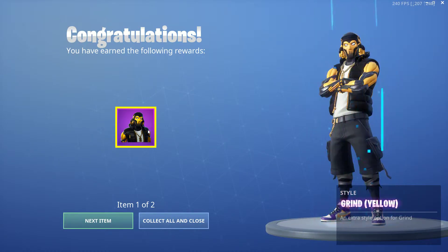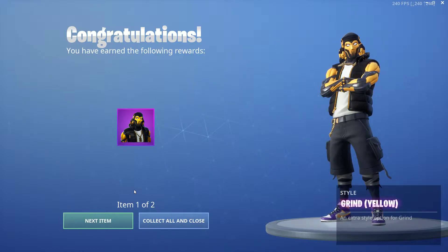But this is pretty much the skin that you get — a little variation to him. He normally comes black and gray, now you get a different variation, and we unlocked two different ones. So look, let's check it out. This is the first one — it's the yellow one.